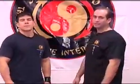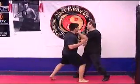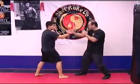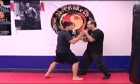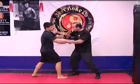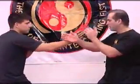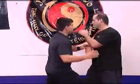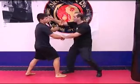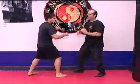Now we're going to show gate 7. I'm going to push-punch, come around and jow sao and hit. In a very small circle of motion, come around his elbow, stay kind of here and hit. It's called running hand or jow sao. 1, 2, and hit. Gate 7.